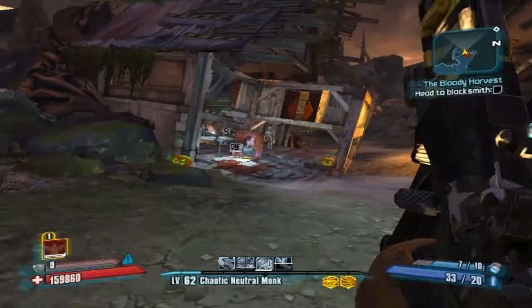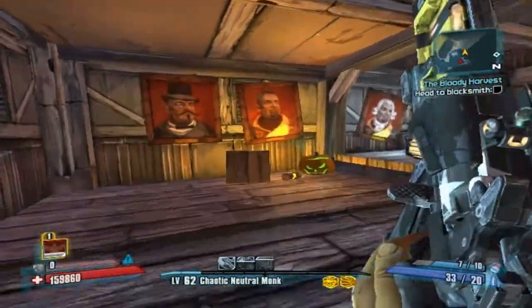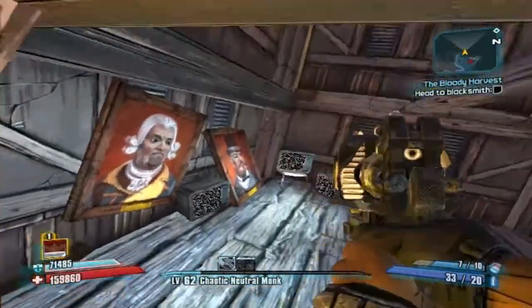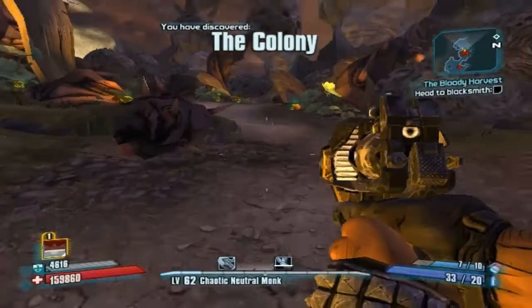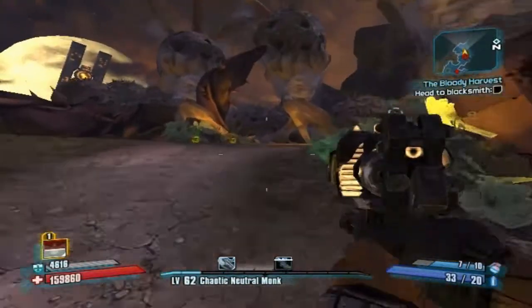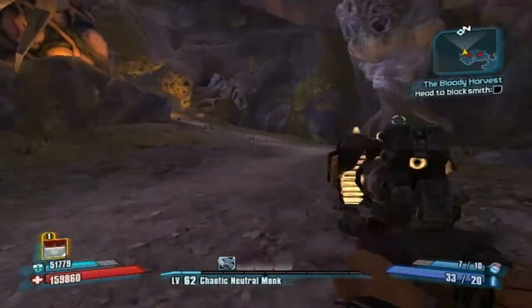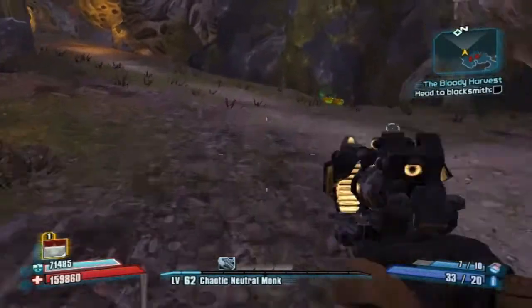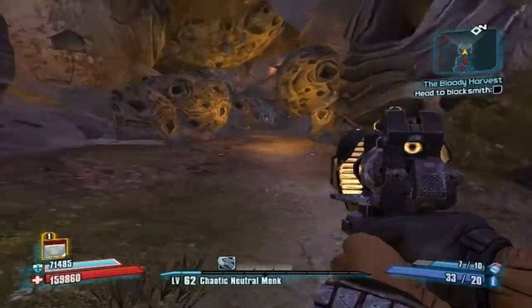I'm going to try to fit this whole DLC into one episode. He looks like George Washington. So yeah, I'm going to try to fit this all into one episode. The colony — let's just run to the blacksmith. I wonder if there's going to be a dude that's going to be able to forge it for me or I'm going to have to do it myself, because I'm not good with this kind of stuff.